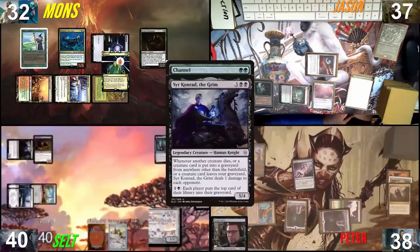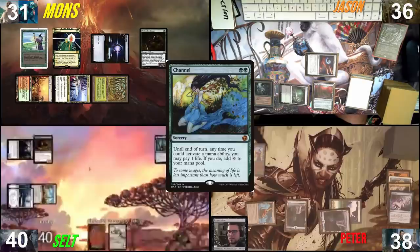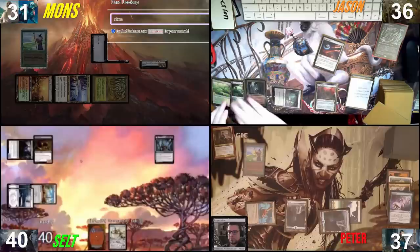I'll activate Conrad — everybody mills. We mill a Pact of Negation and a Command Tower. Hit a creature, so everyone takes one. I have no effects versus that. Channel is still on the stack and the Resculpt creates a 4/4 red and blue elemental. I could pay 31 life to make 31 mana, but I have nothing to do with that colorless mana, so I'll let Channel resolve and pass the turn. A little bit greedy — Peter had mana open but I just couldn't resist.